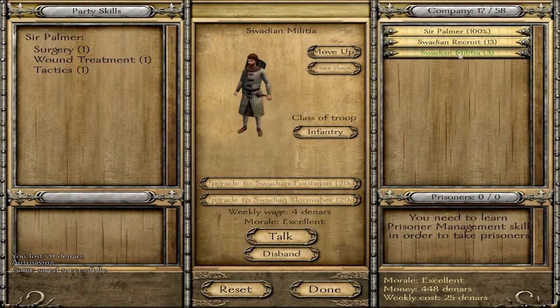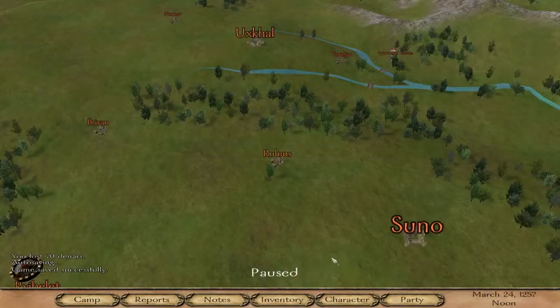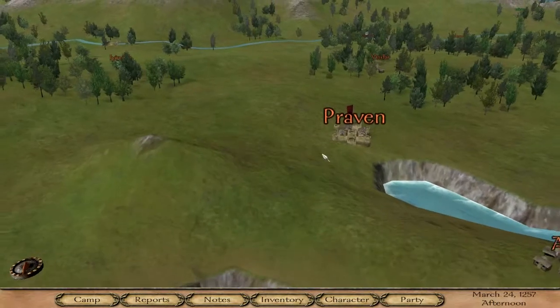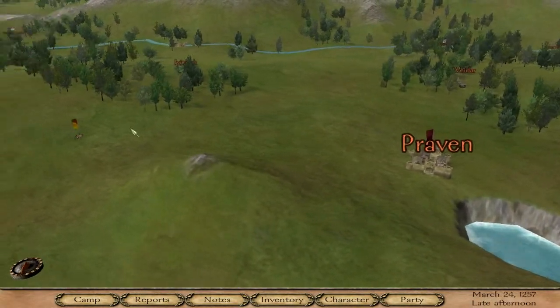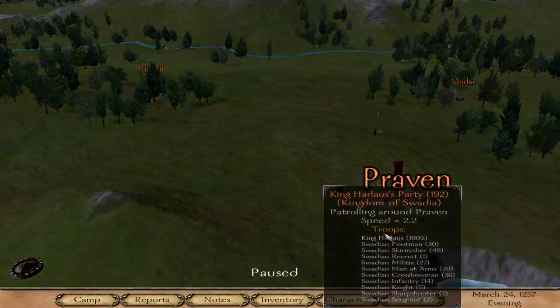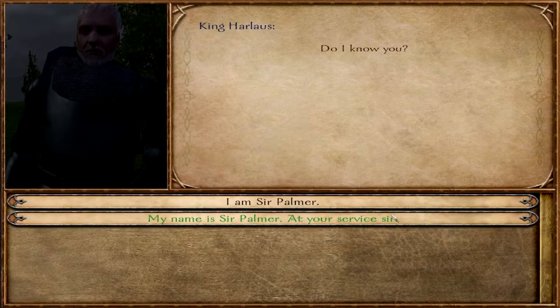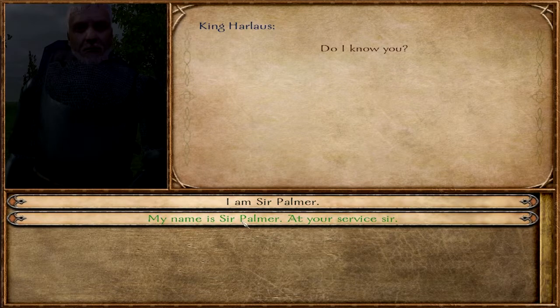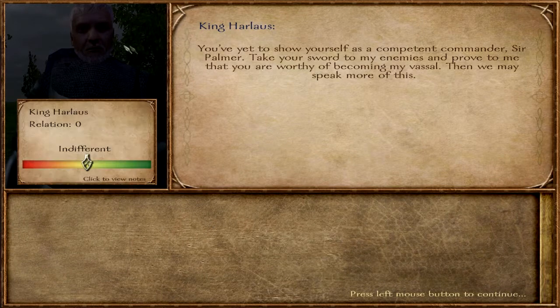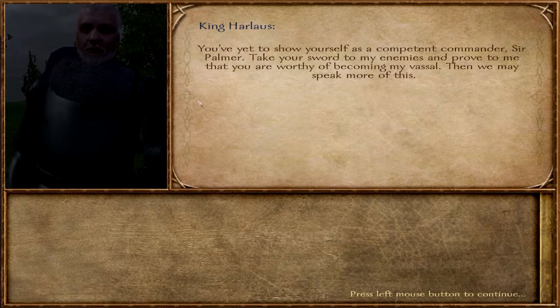We have plenty of recruits here. I'm not really sure how I should start — I kind of want to get paired up with the Kingdom of Swadia since I did start here. Maybe he's in Praven. Oh there he is, let's see if we can do anything for him. My name is Sir Palmer, at your service. King Harlaus — I'm trying to offer my sword and vassalage, and he says I have to prove myself first.